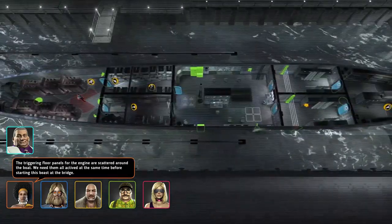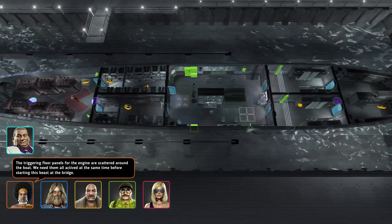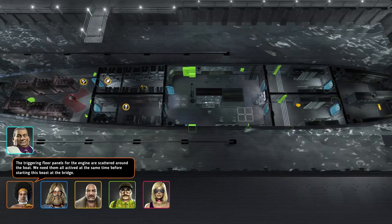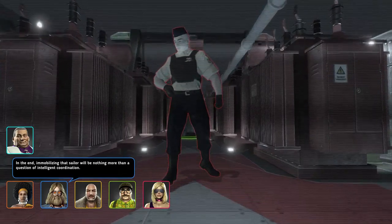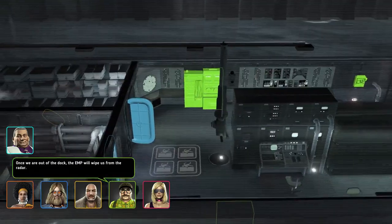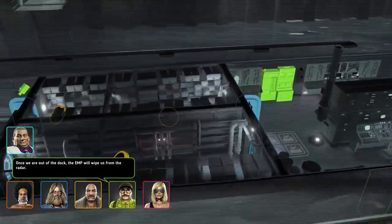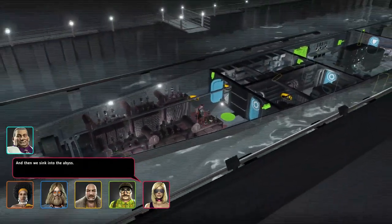The triggering floor panels for the engine are scattered around the boat. We need them all activated at the same time before starting this beast at the bridge. Immobilizing that sailor will be nothing more than a question of intelligent coordination. Once we are out of the dock, the EMP will wipe us from the radar, and then we sink into the abyss.